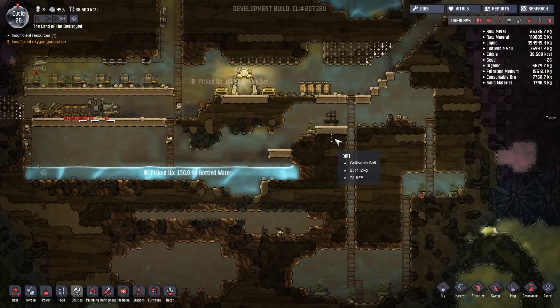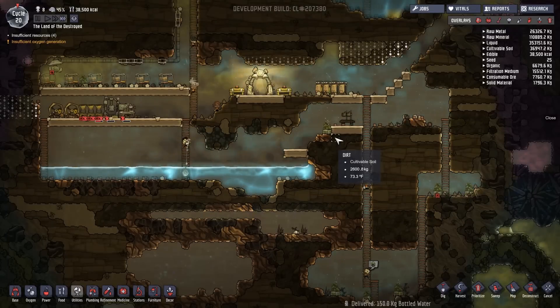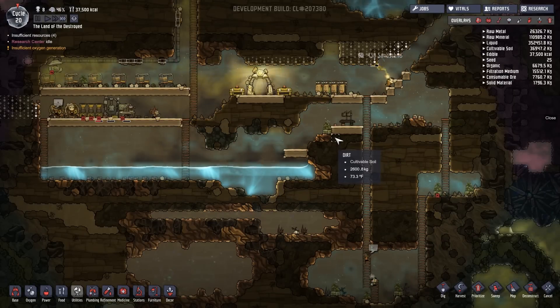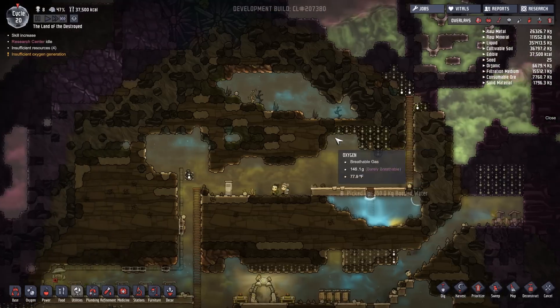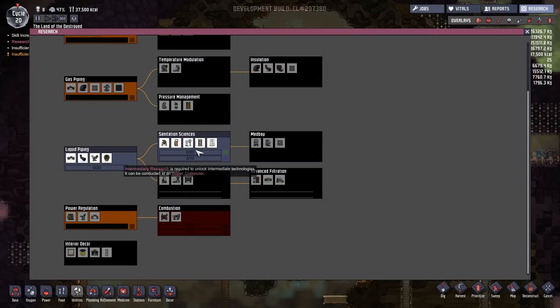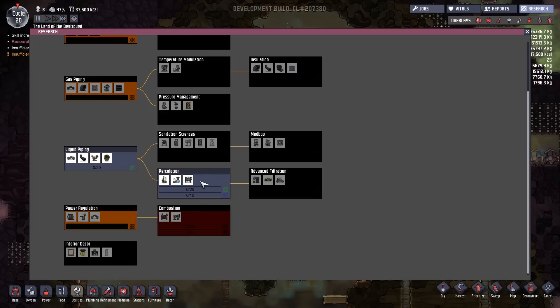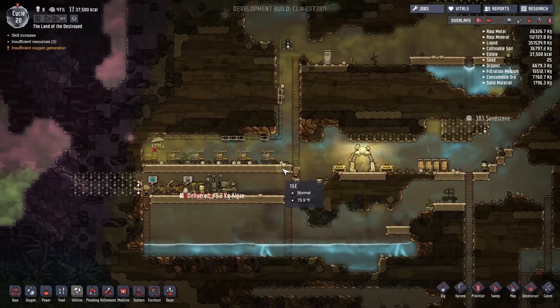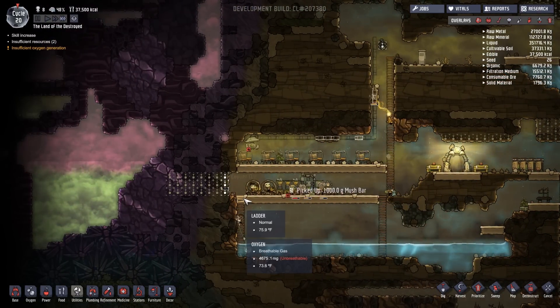How much food do we have right now? We have 38,000 K calories — that's pretty good in my opinion. They're finally getting the algae that we need. Research center is idle — it can be conducted in a supercomputer, so we need a supercomputer to do that. Let's switch over to the liquid plumbing research. They're starting to dig out the obsidian.